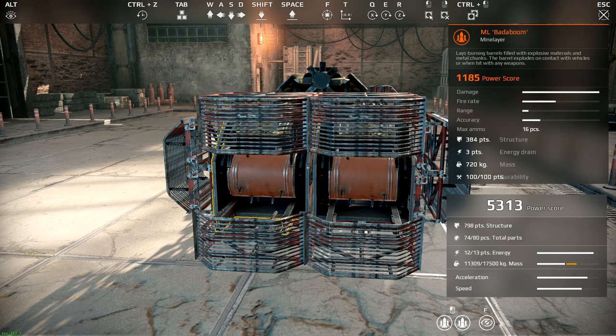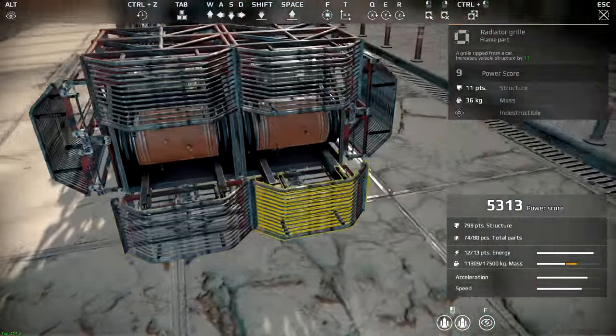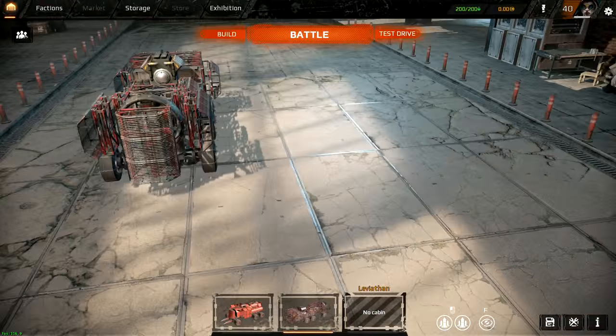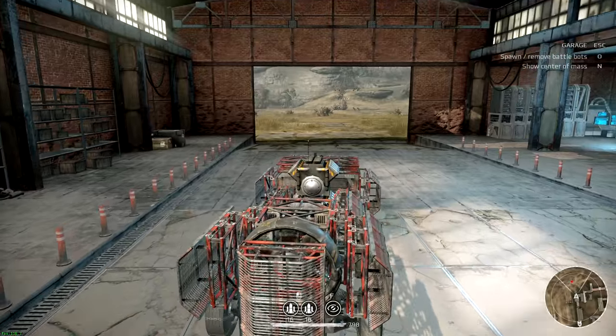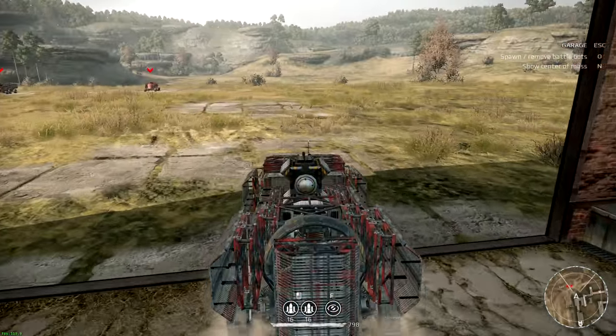They drop explosive barrels. These are kind of meant to be dropped behind you in a pattern, and if any vehicle runs over them they explode. But I figured a troll-y way of using them would probably be facing them front, because they do launch out a little with a bit of speed to roll. I figured it'd be kind of cool to get a stealth generator on, move a vehicle up, and just drop these right on people — and it actually works. Let me show you exactly what we try to do with this thing. This is probably one of the hardest vehicles I've ever used, but the most hilarious at the same time.